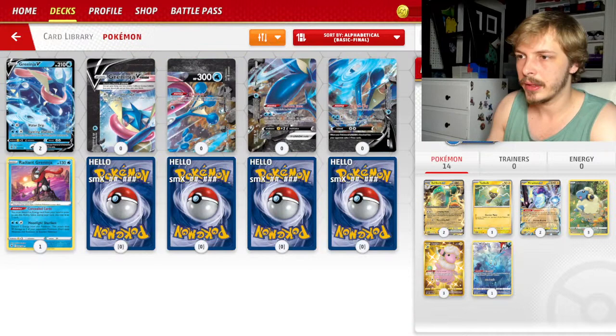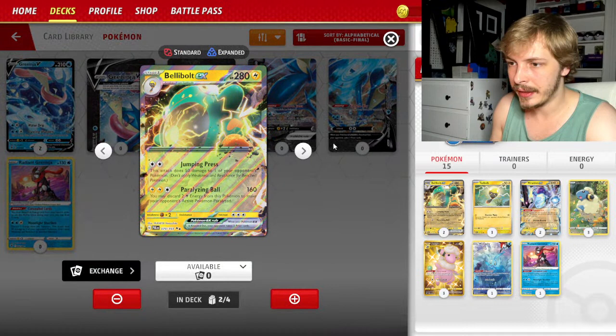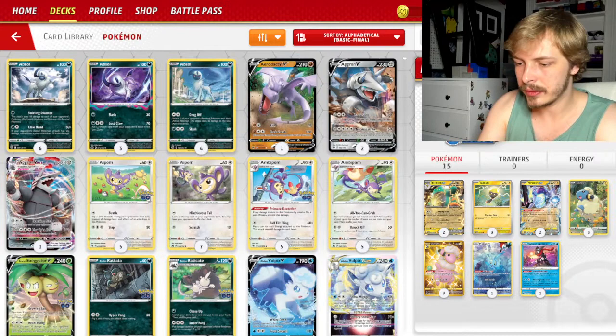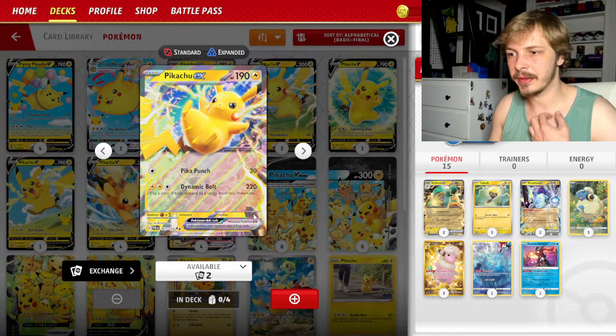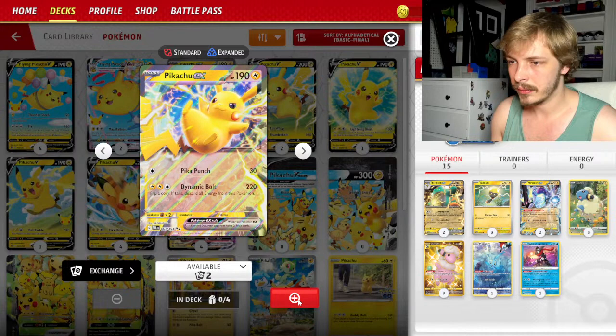Greninja — just because we're going to be discarding Lightning energy, I think discarding Lightning energy is going to be really key for this deck. It's got three retreat cost which is a pain, because after you discard the two Lightning energy you're going to want to retreat. I wish it had a single retreat cost. Pikachu does have a free retreat cost, which is kind of interesting. Dynamic Bolt is 220 damage — flip a coin, if heads or tails discard all energy from this Pokémon — but it's got free retreat. I think this is a pretty strong card and I could definitely see us jamming two in here.